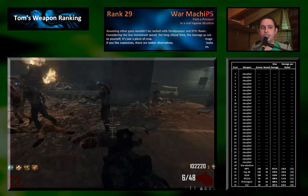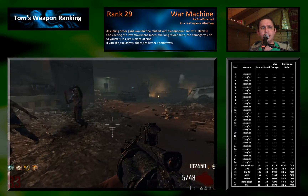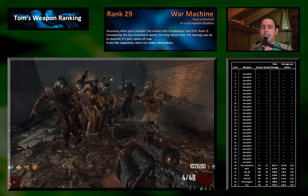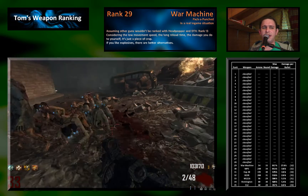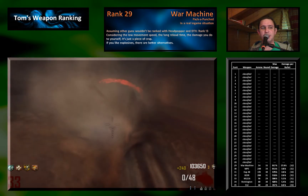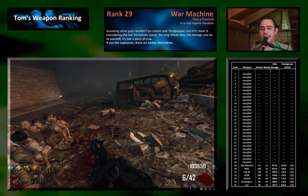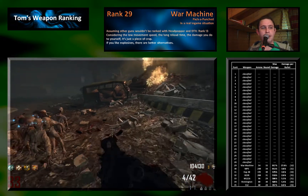Rank 29 goes to the first explosive — the War Machine. The War Machine has a very low movement factor, you reload very slowly, and you damage yourself, so a lot of things are not speaking for this gun. The in-game experience also tells us that it is not really a favorable choice, and therefore not recommended.